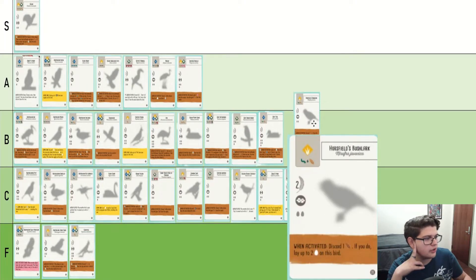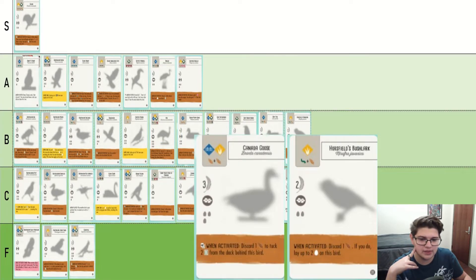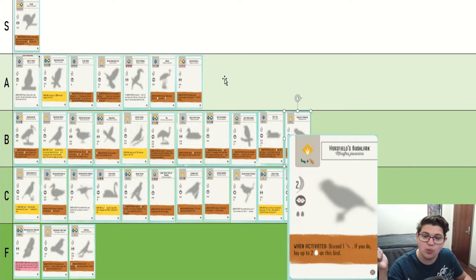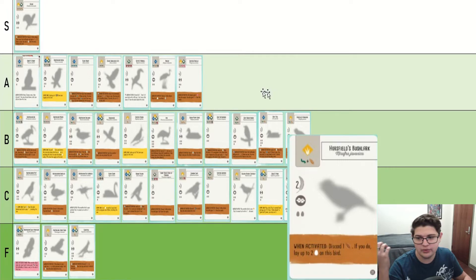Horsfield's Bush Lark — a lot like Canada Goose and that sort of thing. Pretty good. There's a lot of things that care about wheat, and this giving you eggs instead is good. However, it only has two egg slots, which means you have to use those eggs again before doing anything. It is a very powerful effect and I want to put it in A, but the fact that it only has two egg slots means I can't really do that.